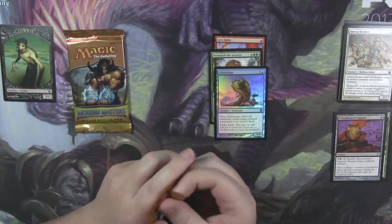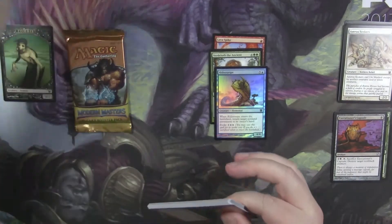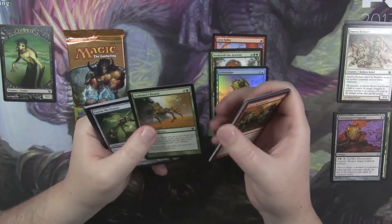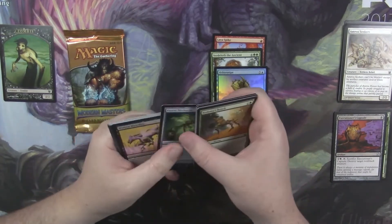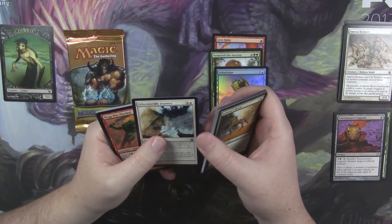So Lava Spike is probably the pricier card there. I don't know what Avertoloth is going for so I'll check that price afterwards, but I think the Lava Spike is still the heavy hitter there. Kodama's Reach I think is a dollar-ish, maybe not quite there anymore, I don't remember.